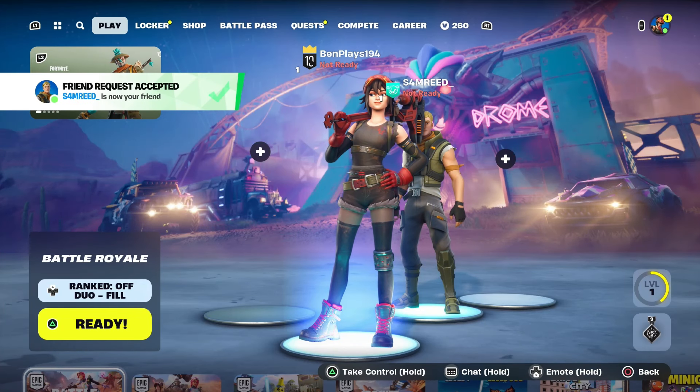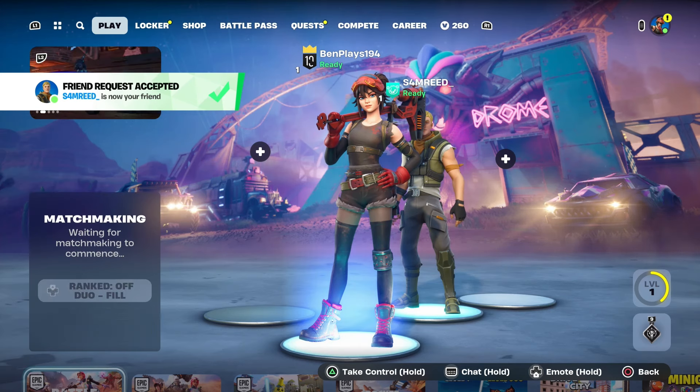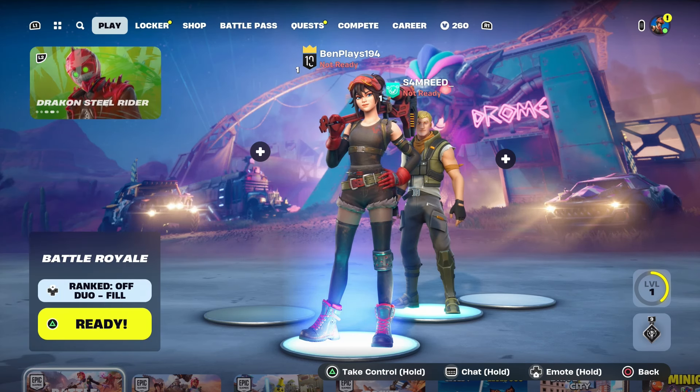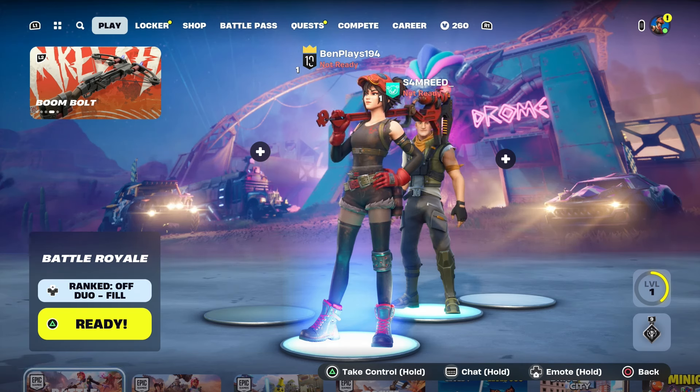To switch back, just hold the button on the other controller. For the final step, if you want to play duos or squads, both players just ready up — and that's it! That is how you split screen in Fortnite on PS5. That's the full guide.